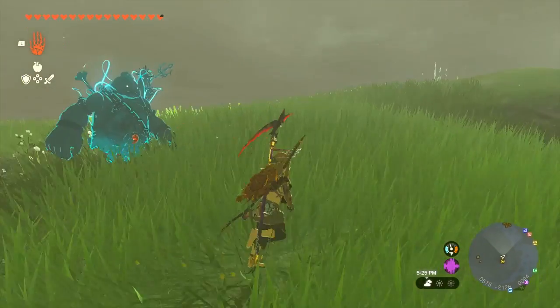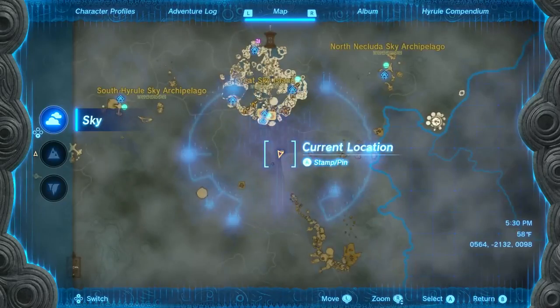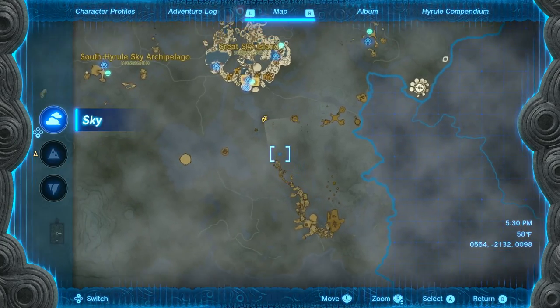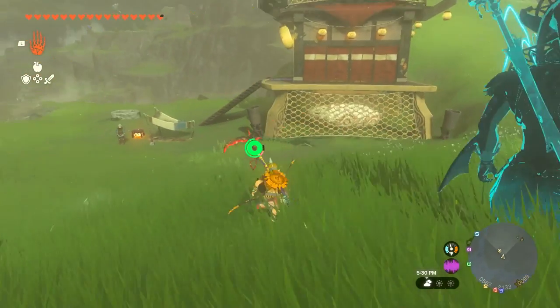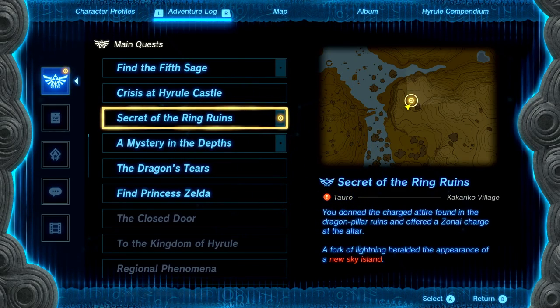Hello Zebra Herd, welcome back to The Legend of Zelda Tears of the Kingdom. In the last episode we explored the Farron jungle, got the charged gear, and were able to clip the storm in the sky. We have this giant sky island to find our way up to and explore — it looks like a dragon. This is all for the current quest of Secret of the Ring Ruin.